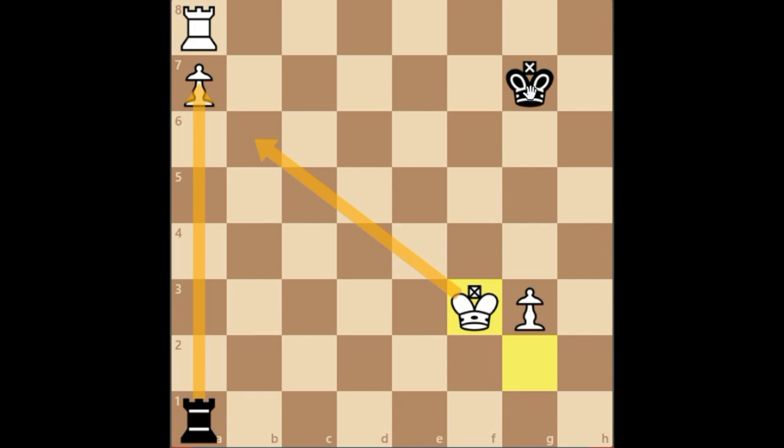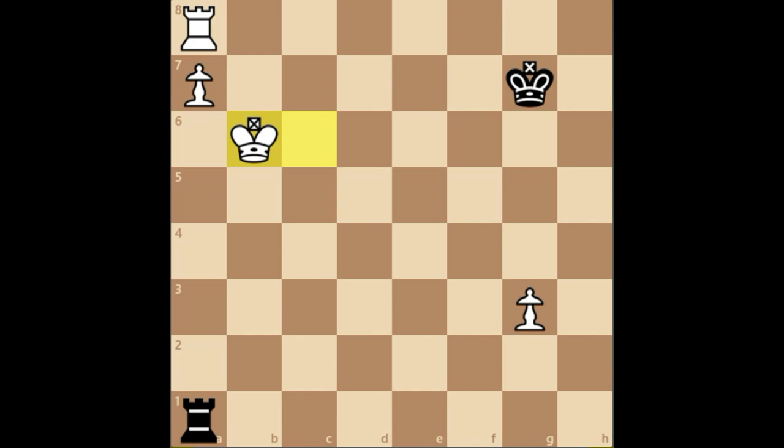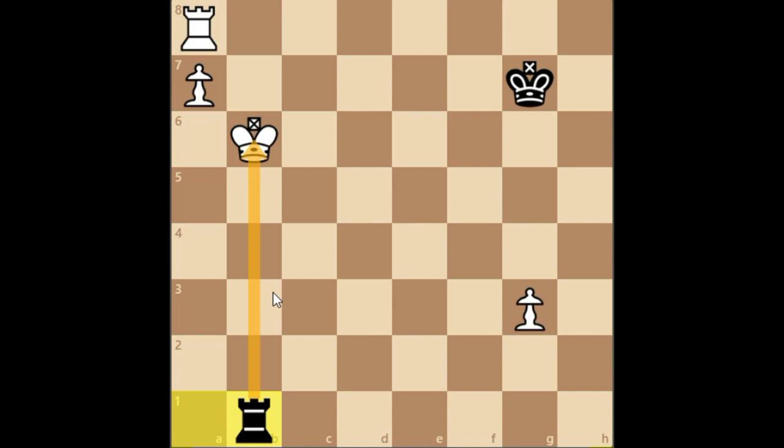We'll have a look at that: after Ra2, Ke4, Ra1, Kd5, Ra2, Kc6 - now the king has come to b6. Once the king comes to b6, the black rook can give a check because they can use the concept of distant effectiveness, since the rook and king are three squares or more apart. So after Kc6, the black rook goes back to a1.